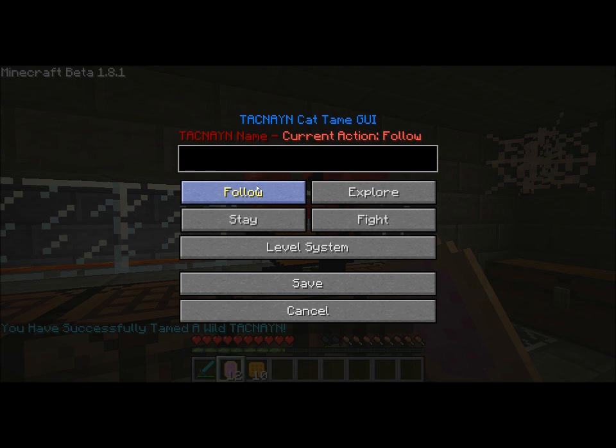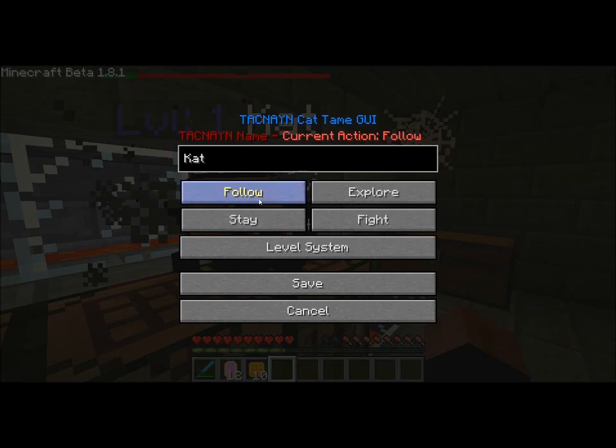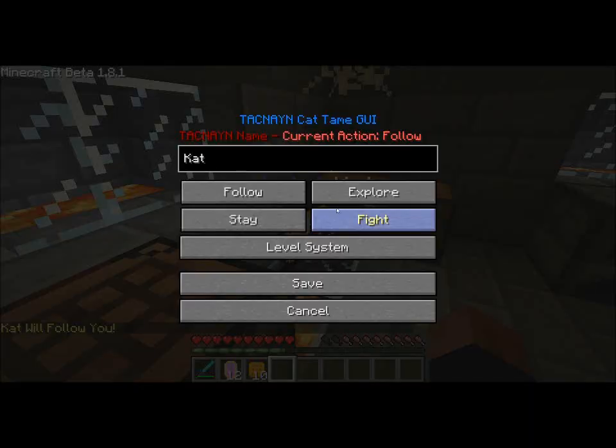I shall name him Cat with a K. So now you can save it, right-click on him with anything in your hand, just have him follow or whatever you want.